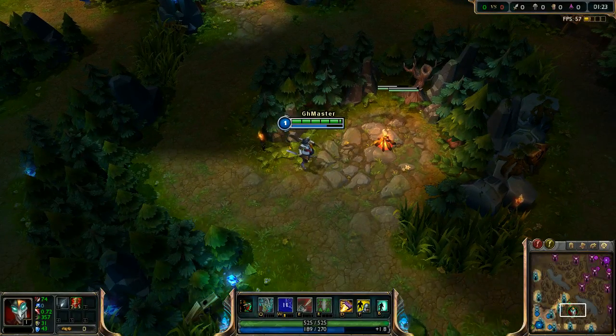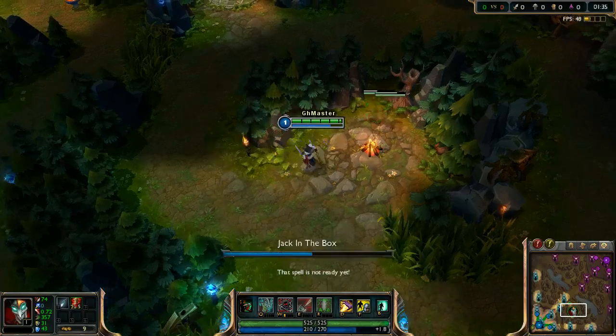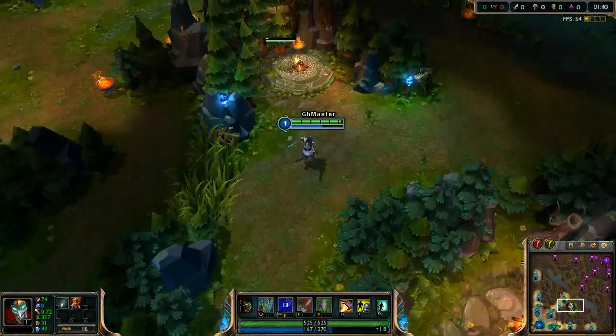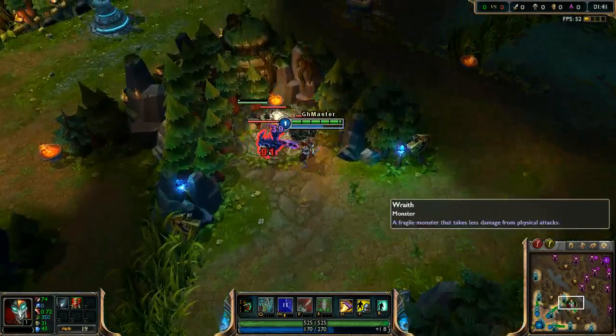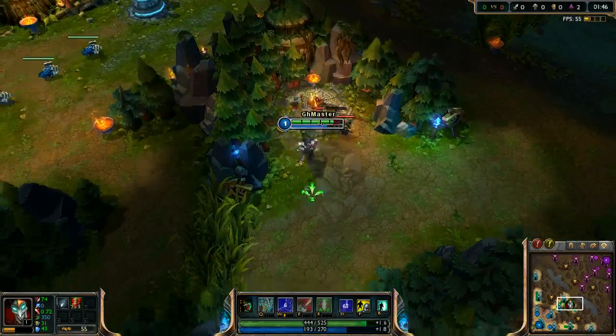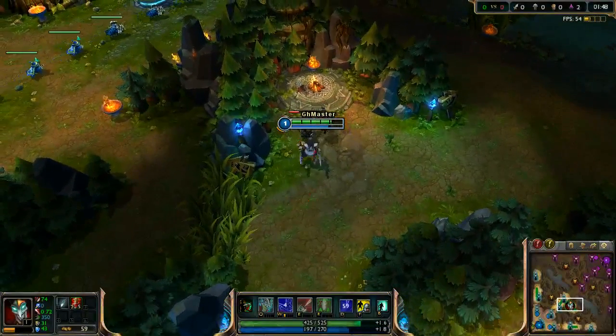This way Shaco can take the red buff without any leash, very fast, and without losing too much health. We put down 3 boxes.